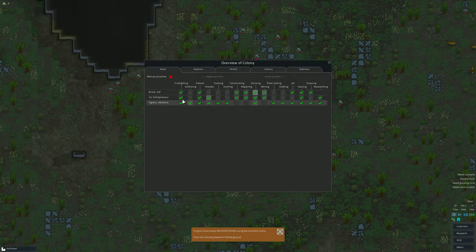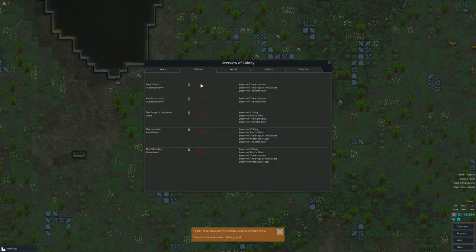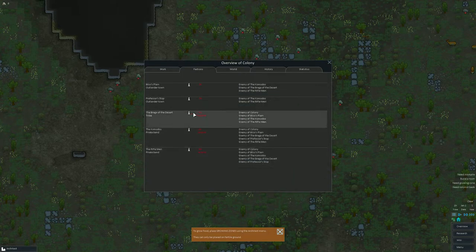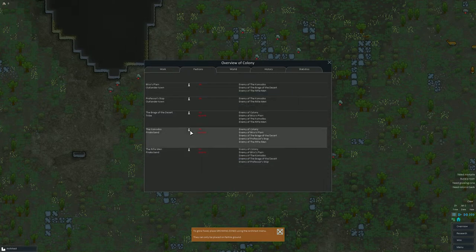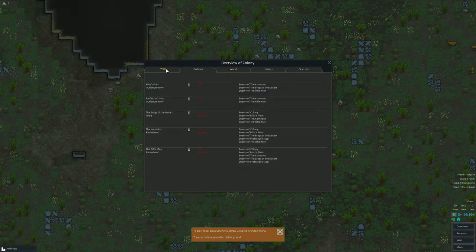I want to check the overview — statistics, we don't have any statistics yet, some history, world. There are different factions on this planet right now. We have a pirate band, another pirate band — very hostile. This tribe is hostile, an outlander town — small community of survivors. They have gunpowder and weapons. The tribe is probably using bows. And there are gangs of bandits.